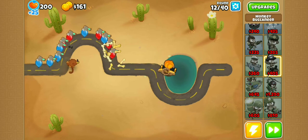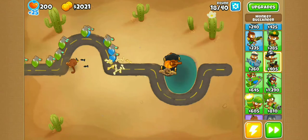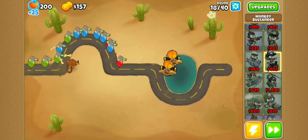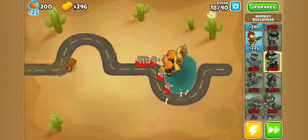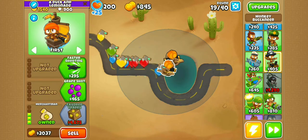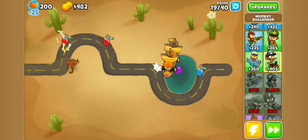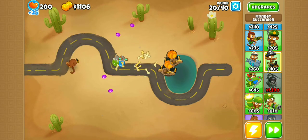We've bought our first Merchantman. It's now round 20-something and we've just got enough money to buy the second Merchantman. After that I'm going to buy Grapeshot on the first Buccaneer, as the towers we have are starting to struggle with the balloon load. Single target damage can't do too much past the early game unless it's really strong, so it's understandable.